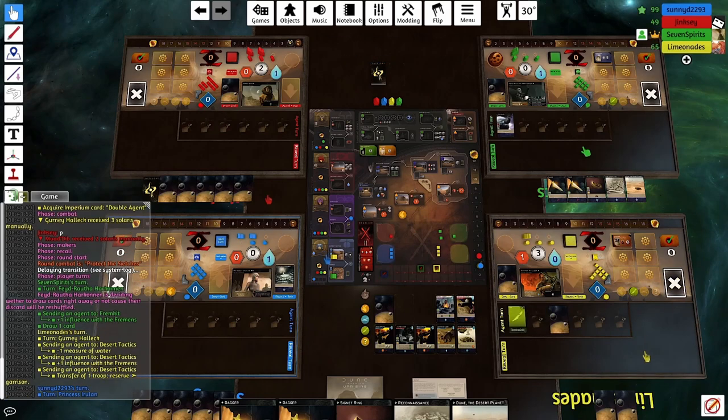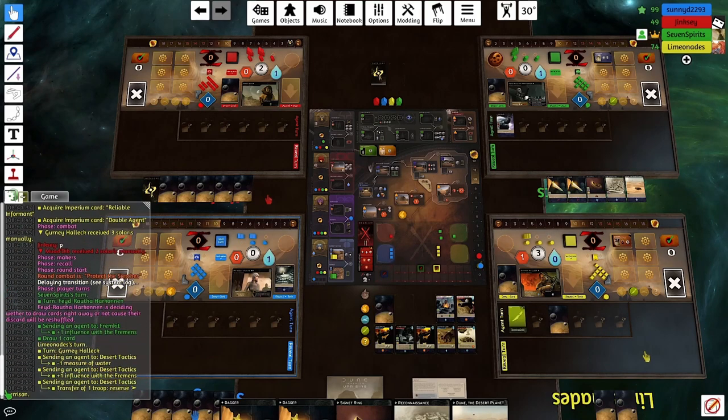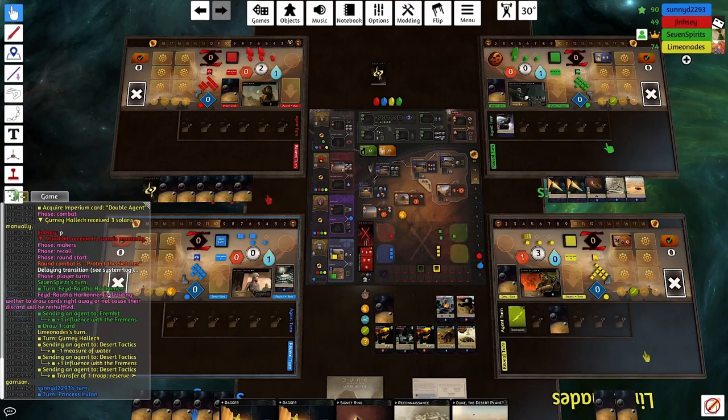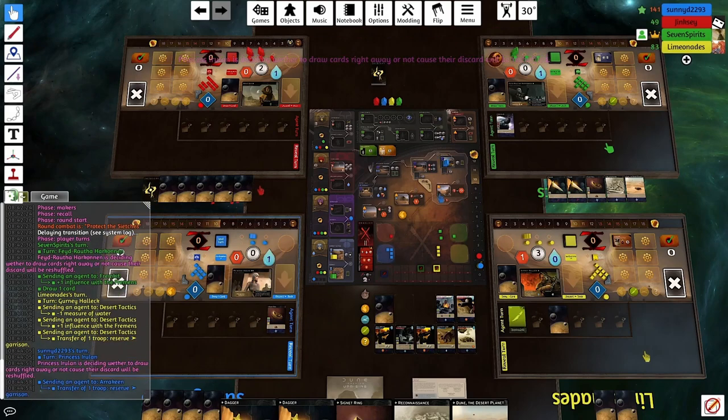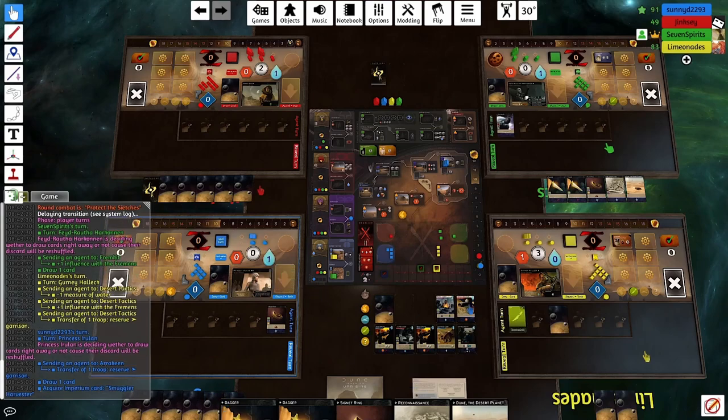I put in two troops, which in retrospect I'm not sure I agree with — I think maybe one troop would have been smarter here. I do have two daggers, but Blue also has two daggers. We know because their first hand was just seven Persuasion. And now I've left Arakeen open for them. They kind of want to block me from going there because they don't want me to be able to put down spies. So I have kind of put myself in a bit of a bad situation, I think.